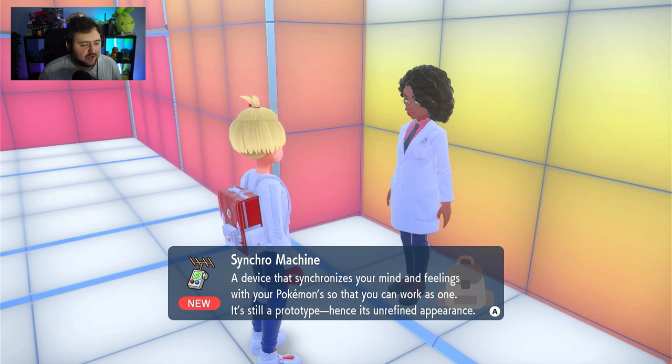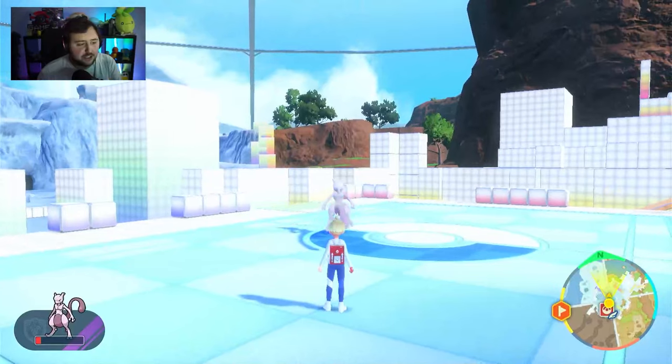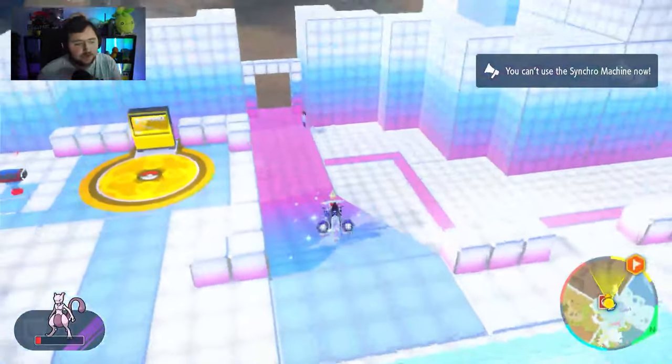Otherwise, there's no way to do this any other way. So that's pretty much that for the Synchro Machine. It's really cool — as you can see, it allows you to take control of your Pokemon. You just gotta hold L and R. But in this case, you can't use it in this location; you're gonna have to go somewhere else.